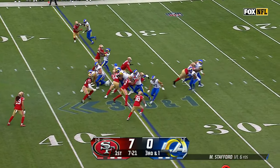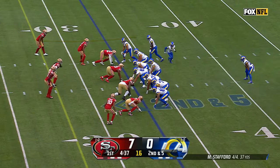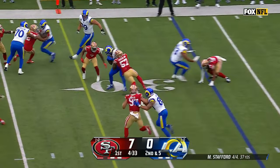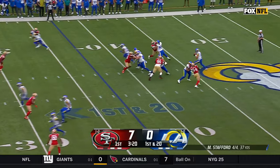Third and one — Stafford gets rid of the football on the handoff between the receivers and corners. Pitch to Williams with a little juggle on the catch, but he makes a nice cut, making it look like Higby was holding him.